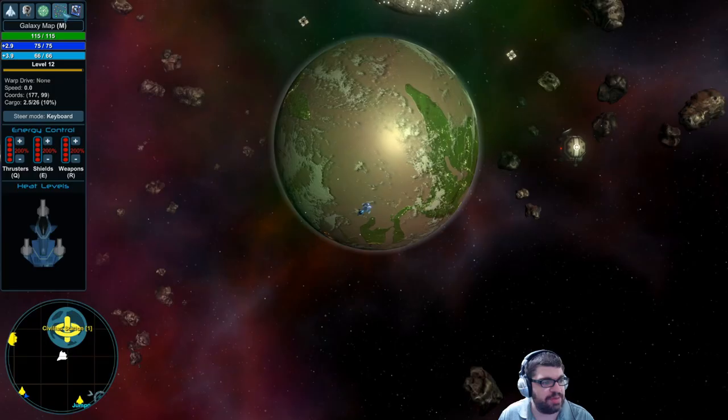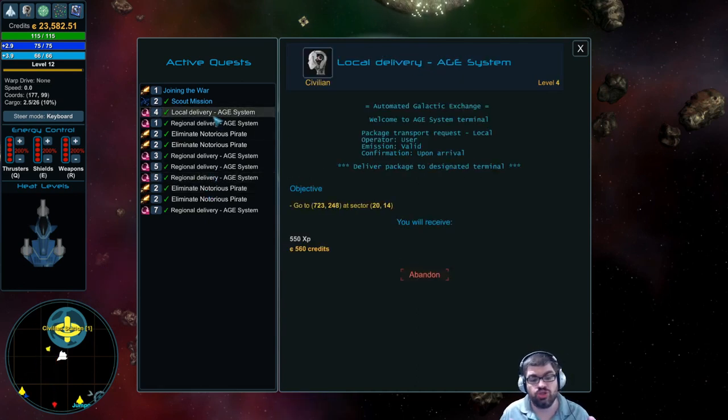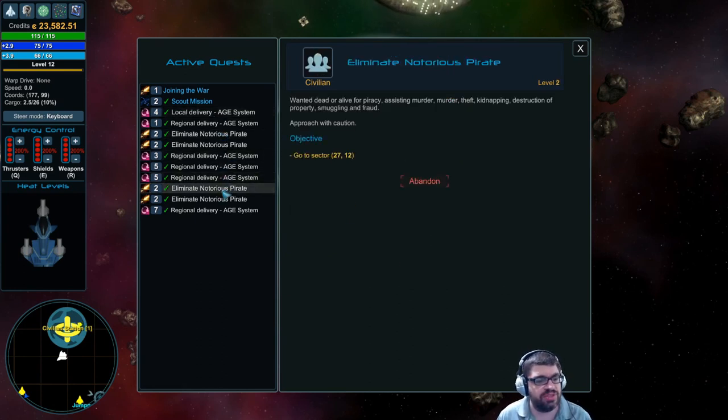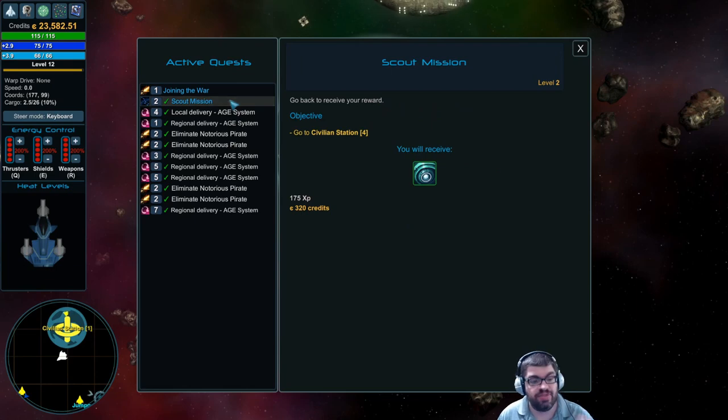Sector map and galaxy map already showed you. Quest log — as far as I can tell, there's no limit to how many active quests you can have. I've got close to 10 quests here. All of them are either regional or local delivery. I find the other ones a bit annoying — for example, the ones where you need a specific item: you have to first find it at a station, buy it, and then deliver it. Whereas regional and local deliveries just give you the package, which is a non-interactable item you just pick up and deliver. Those are the easiest ones — it's like you're a mailman.